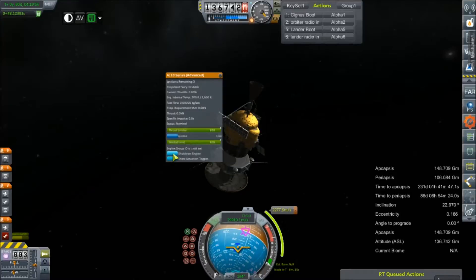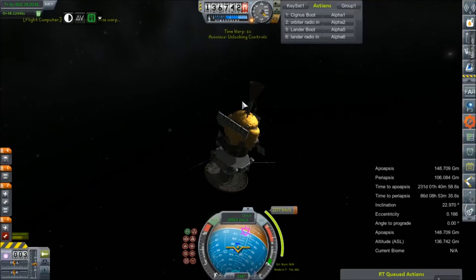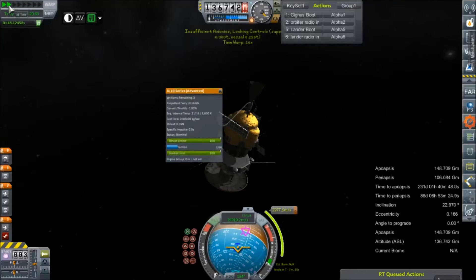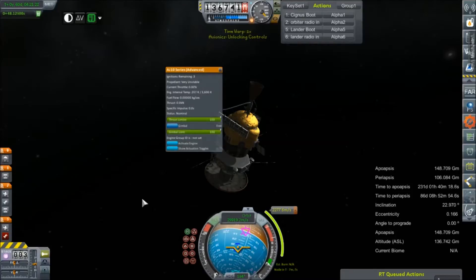Shut down. That's going to take 30 seconds to get there. I was planning on starting the burn about 5 minutes out. Activate engine — let's see if this gives us an estimate. In anticipation of it being about a 10-minute burn, but I don't know if that's right. It's still not giving us an estimate.